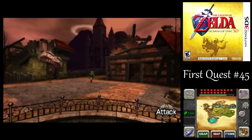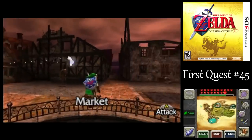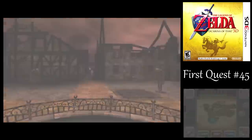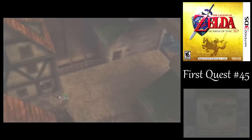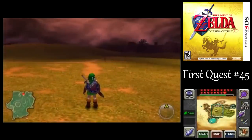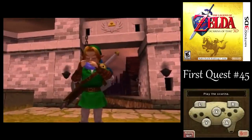And that is by Gerudo Valley there. If you recall, before, when we were rescuing the Carpenters, the Guard Lady was saying something about needing Eyes of Truth to get through the desert. That's referring to the Lens of Truth, so yeah, we need to go over there next.